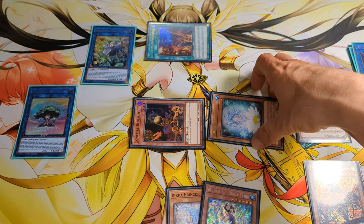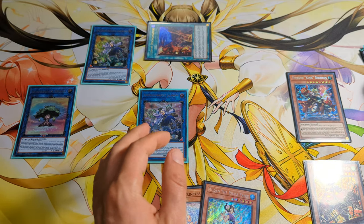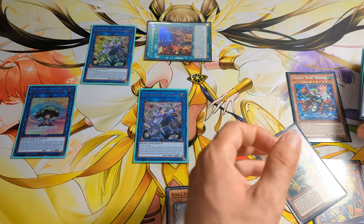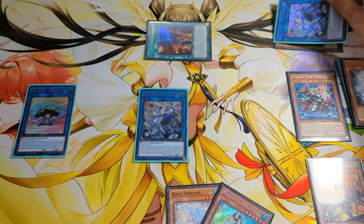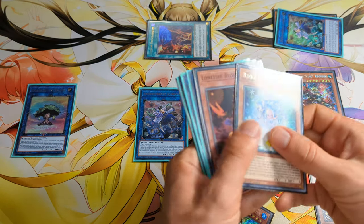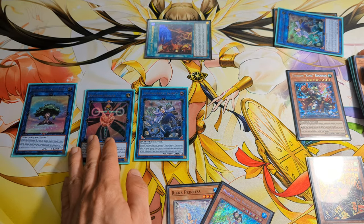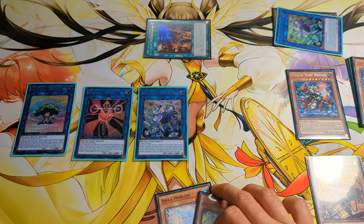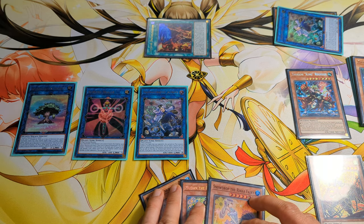Now we can link off these two for Jasmine. And use Twin from the grave to banish, discard with Jasmine, and special summon Sunvine Healer from our grave. Healer effect activates to gain 300 life points. This will trigger Jasmine — because it's not a hard once per turn, we can search Snowdrop.